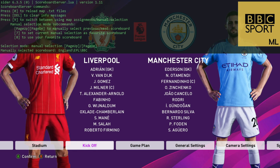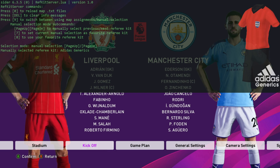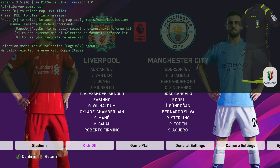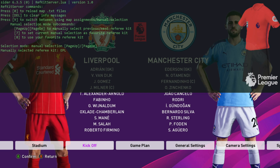We're going to press one again to bring up the ref kit server. Press nine if you want to change it and you can jump through the options. You could have the Community Shield, Copa del Rey, English Premier League. So we'll set it as the English Premier League and press one again.